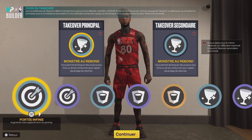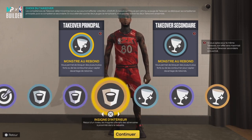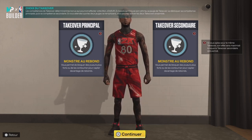Moi je sais que j'ai pas besoin du badge de shoot pour shooter avec lui, grâce au shoot que j'ai mis. Donc à vous de voir si vous voulez Intimidation de la Raquette. Franchement je pense que Monstre Rebond c'est le meilleur takeover pour ce pivot. Mais c'est à vous de voir en fonction de votre style de jeu.